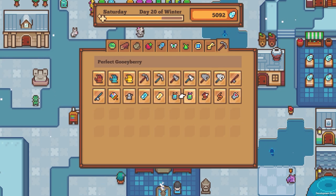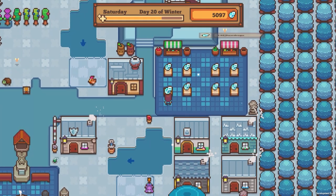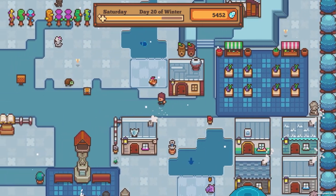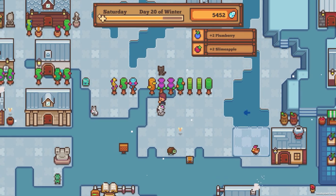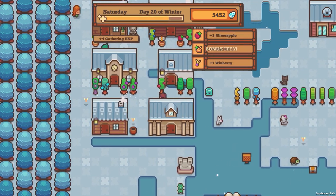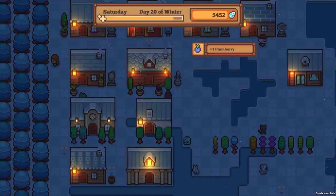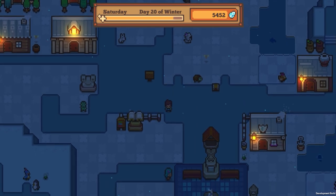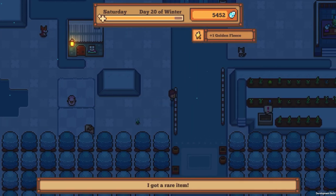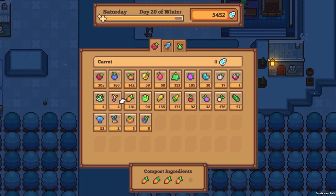This allows me to feed the catacomb tree three times a day - infinite times each day! Okay, that's bananas. Let's dump our crops down. Let's go try these gloves out now - oh yeah, that's the stuff! Oh my gosh. I like that. The motivation now for having trees that are adjacent - it definitely changes the way you want to lay things out. I like that. Does it take triple energy to do it? I'm very intrigued. A rare item - we got golden fleece!